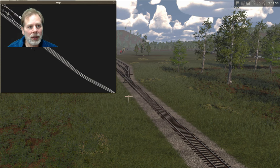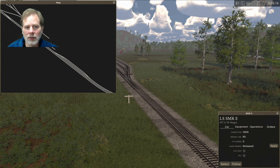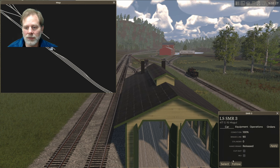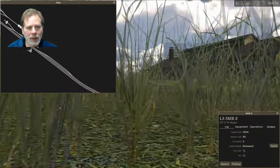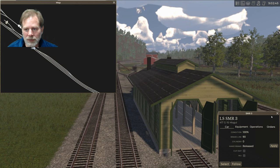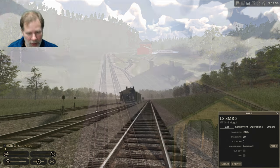If we click on the map, we can click on things. If you select something and do 'Follow,' the camera will follow it — you can see the camera moving. If you do 'Select,' it'll show you the controls for whatever you've selected.